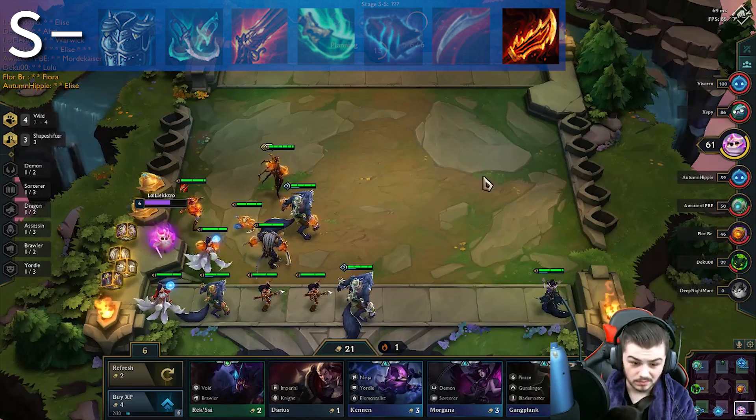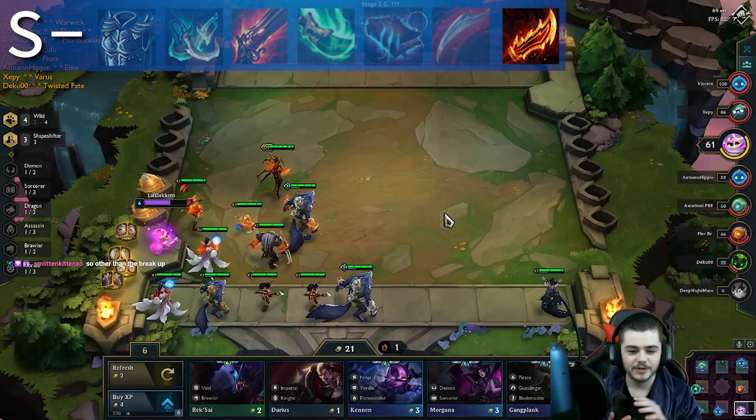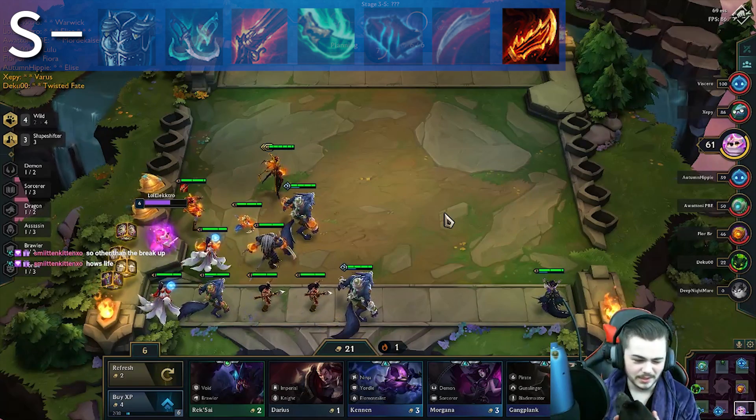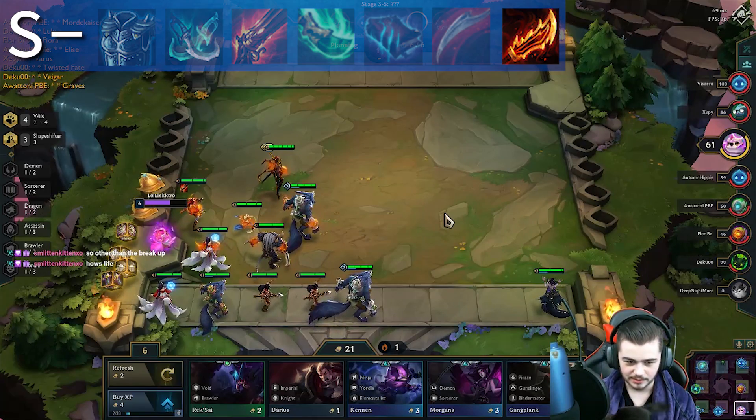Ginsu's Rageblade was already a top tier item before 9.14, and now instead of giving 3% bonus attack speed per stack, it gives 4% bonus attack speed, which basically makes it the best item DPS-wise on auto attack based units.